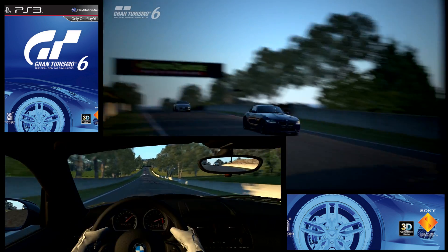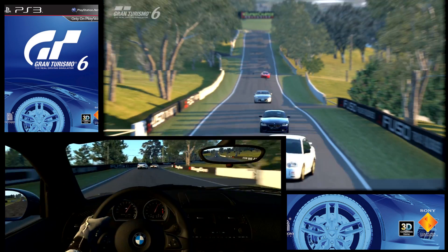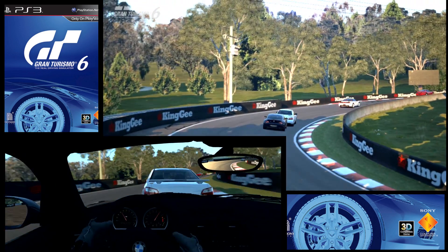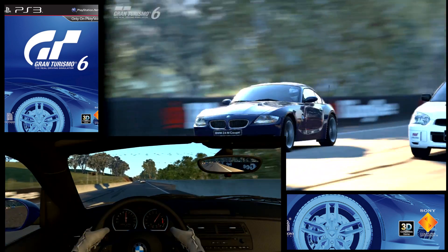Of course Codemasters included Bathurst in TOCA Race Driver 2 at the time, which was a lot of fun as well. Now this track offers lots of challenges — obviously you have this twisty uphill section, lots of undulation, different lines through the corners, and it's quite tricky.